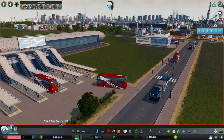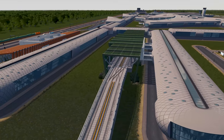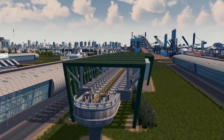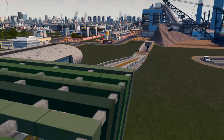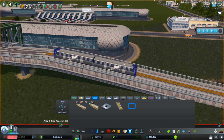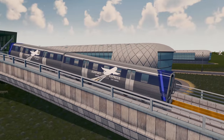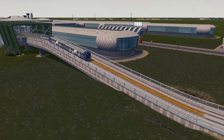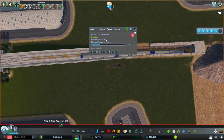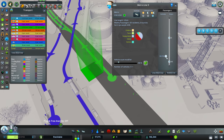Now we have our new metro transport option added, which is looking very sweet, very modern, very swish. Here comes one of our new metro trains heading out - the airport express metro train. If we go into these lines we get a new option: airport express metro. These are looking pretty funky. How many do they hold? 180, compared to normal metro trains that carry 150, so you get a little boost there.